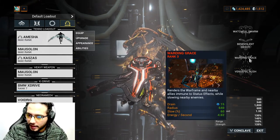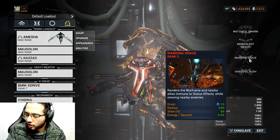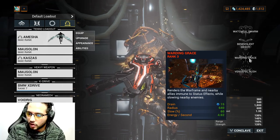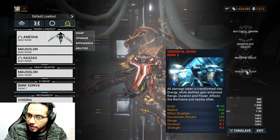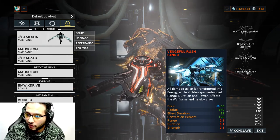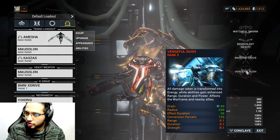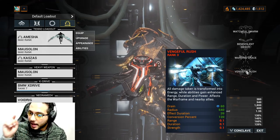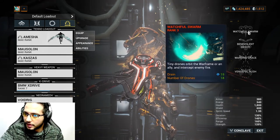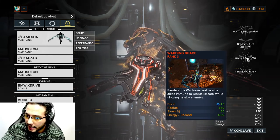Warding Grace renders the Warframe and nearby allies immune to status effects while slowing nearby enemies. Maximum slow is 80% based on strength. This makes you and your friends immune to status effects - no slash, no toxin, nothing can affect you - and you slow all nearby enemies. The ultimate, Vengeful Rush, transforms all damage taken into energy while abilities gain enhanced range, duration, and power effect for the Warframe and nearby allies. While active, all damage converts to energy, giving you infinite energy plus extra duration, power, and range.